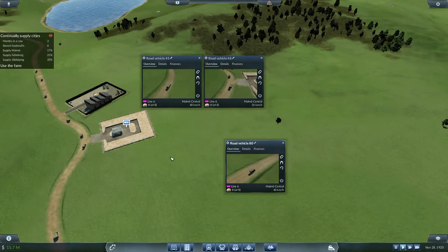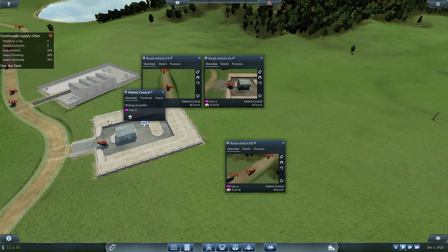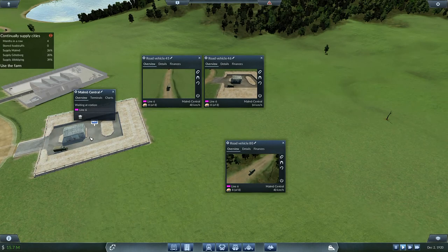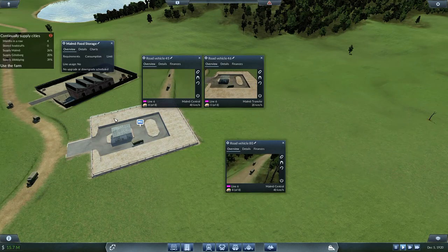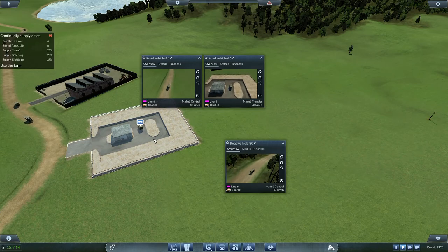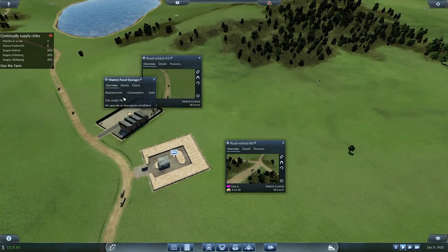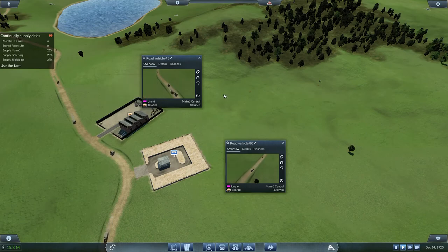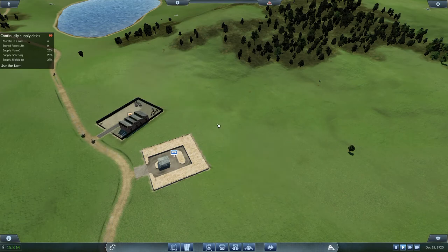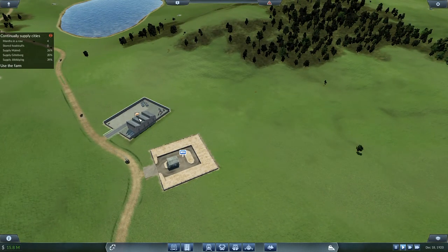Right, I've got one coming up now to Malmo storage. Let's see what happens when he delivers into the storage. So he's going to come in here, and then he brings it up here and dumps it out. But then what about line usage? No details stored - one food. Is the food storage not being used anymore? Stored foodstuffs - or does it go directly from here to be spread between the cities?